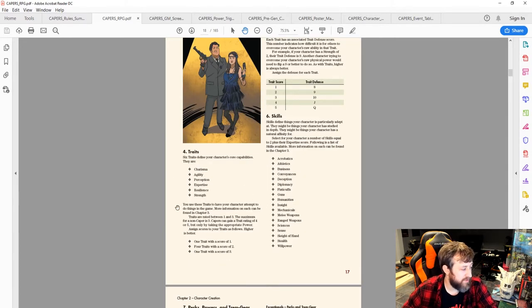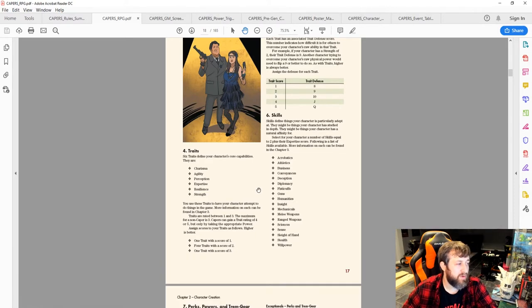Traits are assigned between one and three: one trait at score one, four traits at score two, and one trait at score three — so you're really good at one thing, average at most, and slightly below average in one. Each trait also has a defense score, similar to a saving throw. Trait score one gives a defense of eight, score two gives nine, and it goes up to jack, queen, king from there. So if an agility defense check is needed — like someone attacking you — that's your trait defense, functioning like an AC or saving throw.